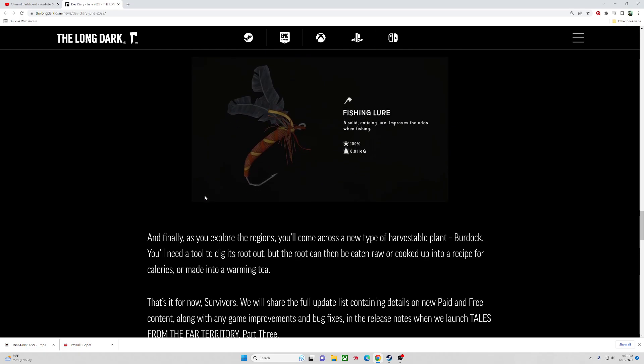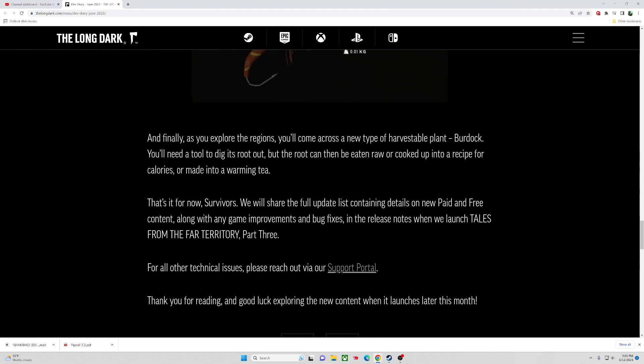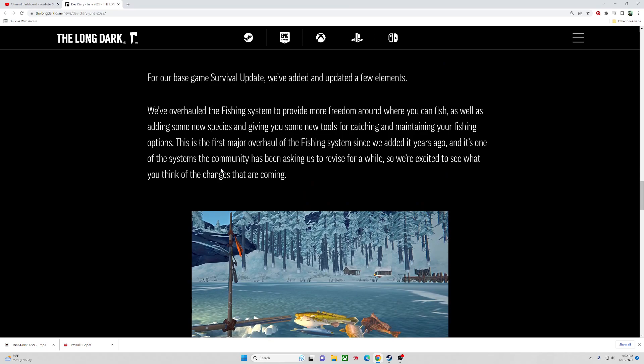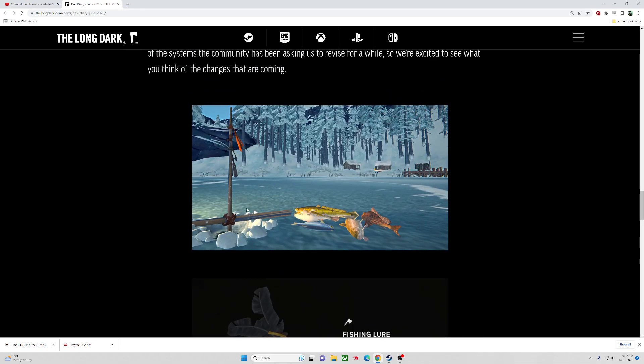And fishing lures! As you explore the regions, you'll also come across a new type of harvestable plant — burdock. You'll need a tool to dig its root out, but the root can be eaten raw, cooked up in a recipe for calories, or made into a warming tea. So the free update includes new fishing mechanics, fishing lures, and the burdock root.